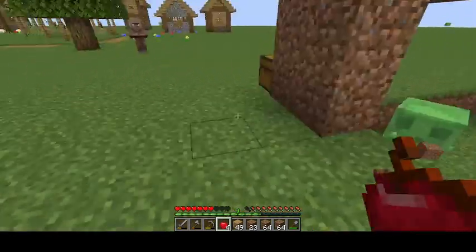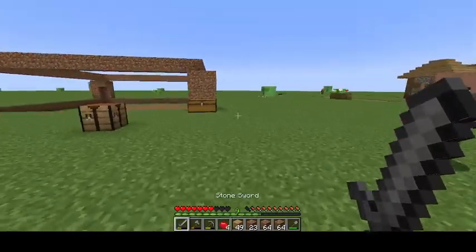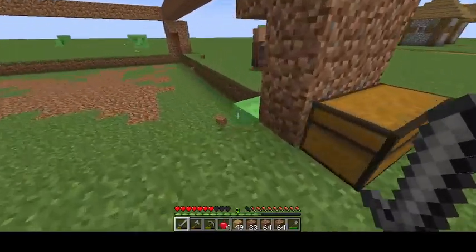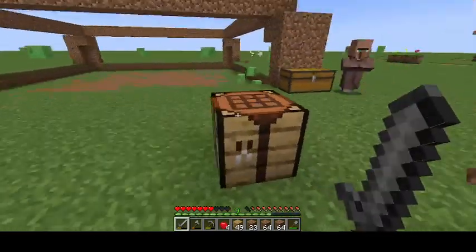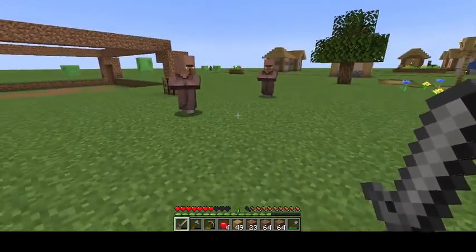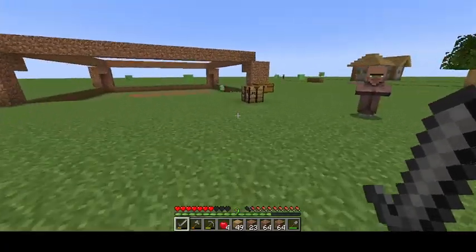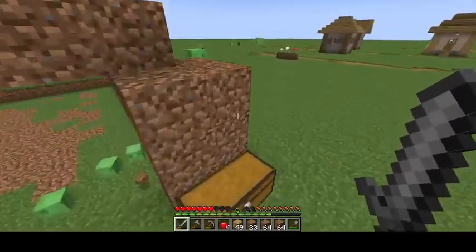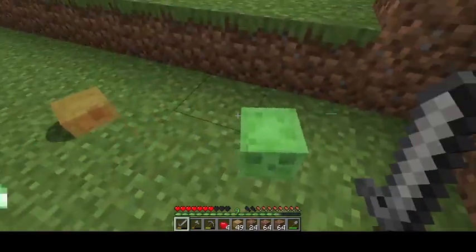Have a staircase upwards, maybe a good idea. Oh god, that was accidental, didn't want to drop down. Can you stop following me please? What have I done? No, go away. That's what I want to do.